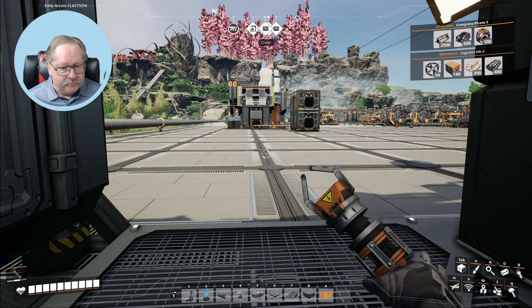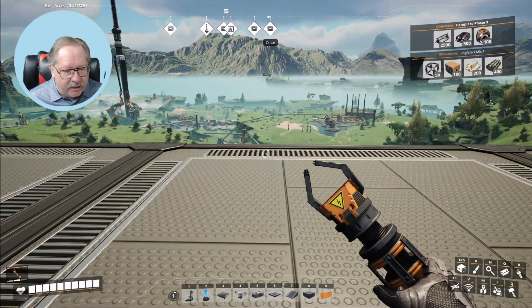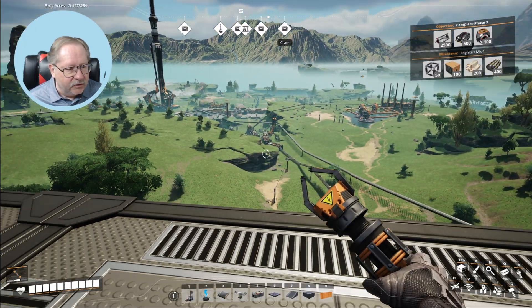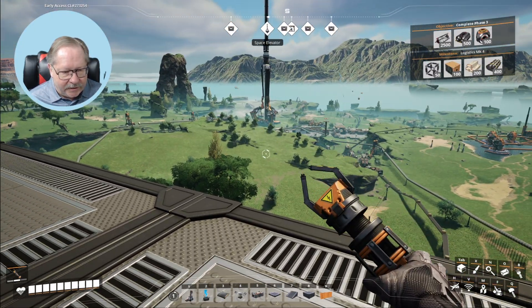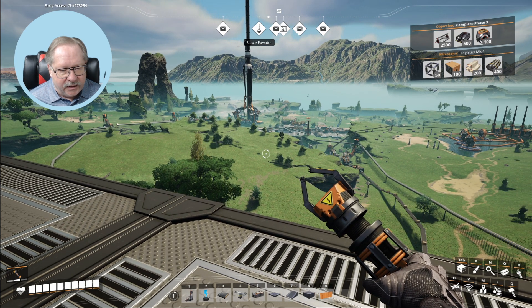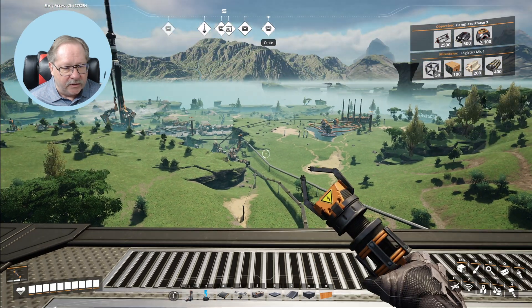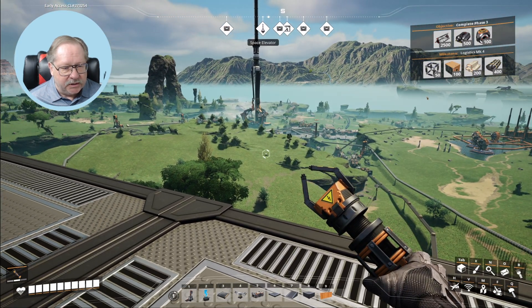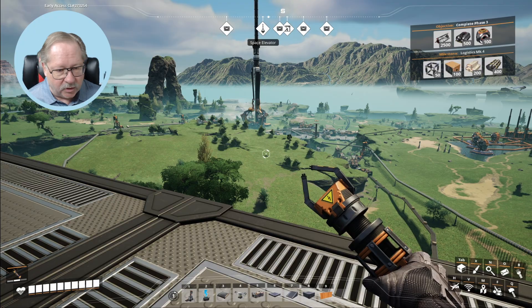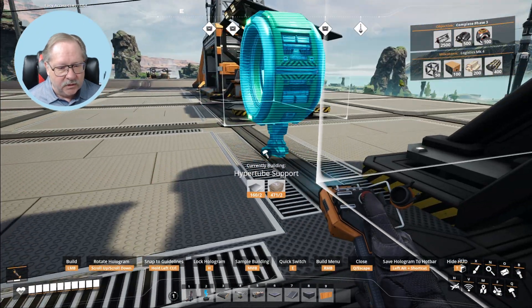I'm going to put it right here in this gap, shooting out over here. What I want to do is land in that area on top of this cliff and see if I can do it. The cannon will go straight out this way so I'll have to turn it just a little bit. First thing I want to do is put in a hyper tube support.